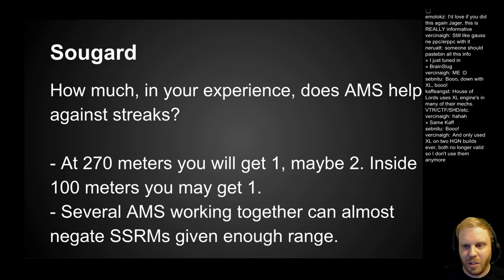Gard asks: how much in your experience does AMS help against streaks? AMS is useful against streaks. If it's just you with your one AMS at 270 meters, it depends on timing when it checks whether missiles are in the air — you'll get one, maybe two missiles. Inside 100 meters, you're lucky to get one.